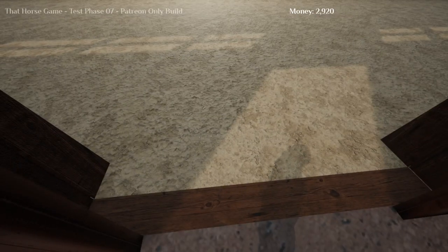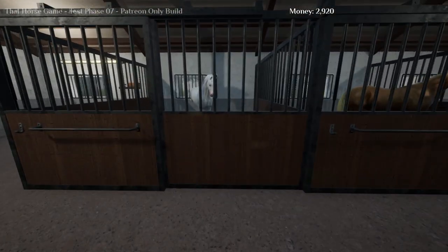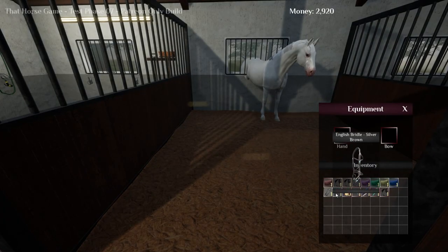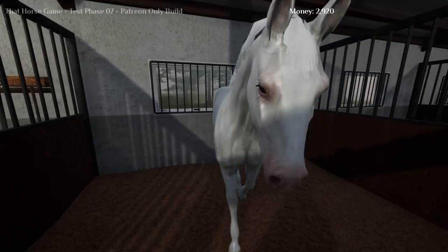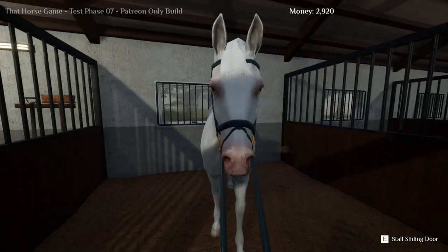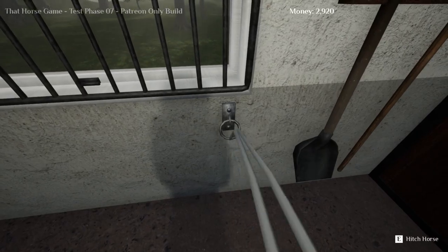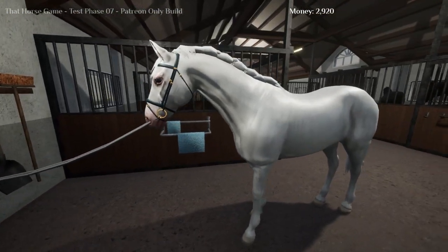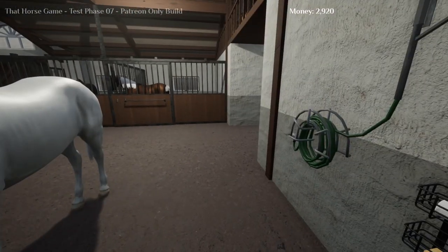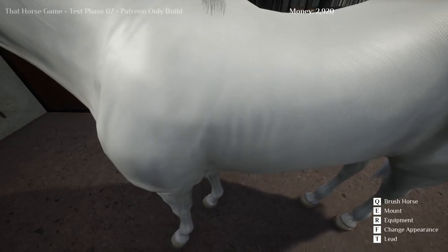I'm going to take Atlas out — I haven't ridden him in a long time. I wish we could have a halter but for now — good boy, I know you're excited! I'm going to hitch him up over here. This is how it looks when they're hitched, which is really cool. This horse looks really nice — I think the model got reworked because he looks way better than I remember.